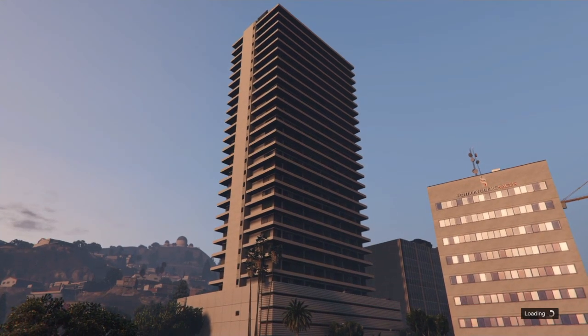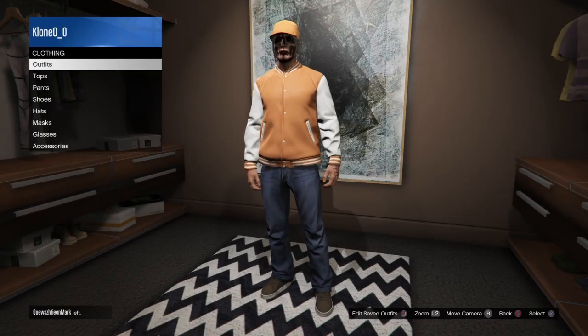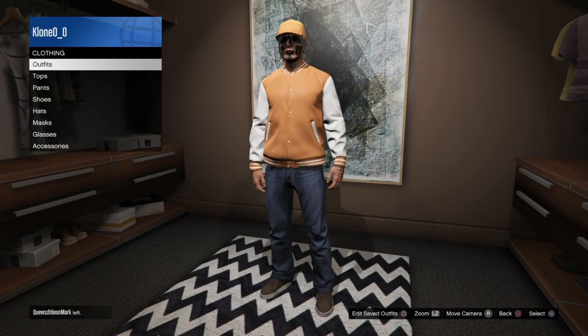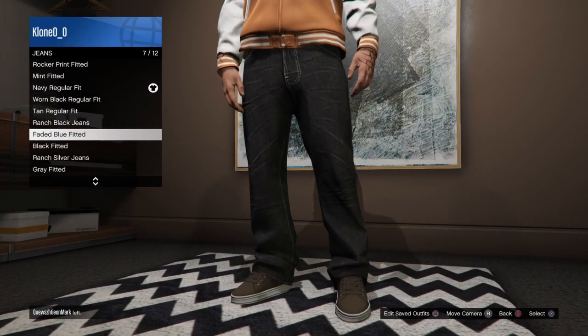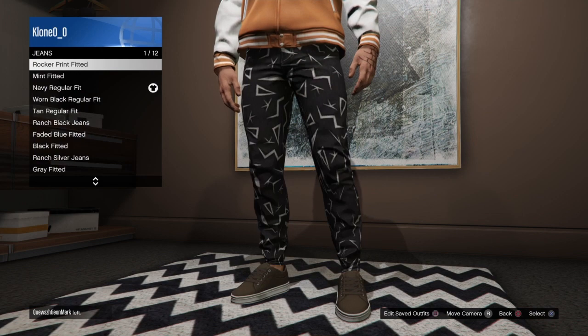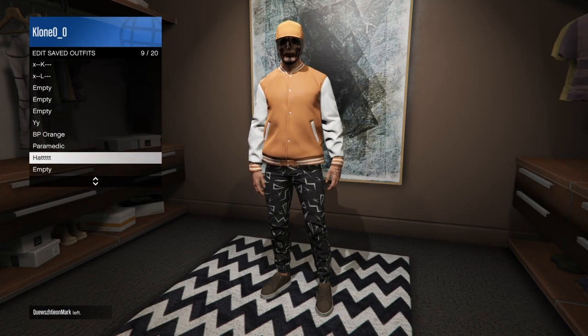Once you're back in free mode you will have the outfit, so go ahead and save it. Same thing — switch the pants. I'm saving these in separate slots, not all in one slot, so I saved one as a vest and I'm saving this one as hat. Now we're going to go ahead and get the orange joggers.